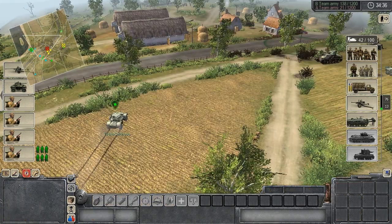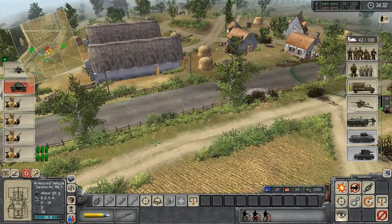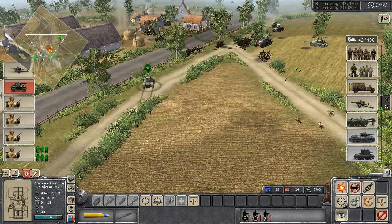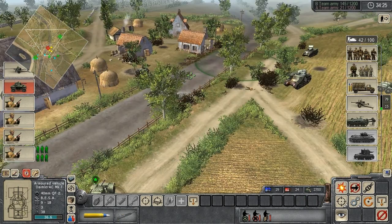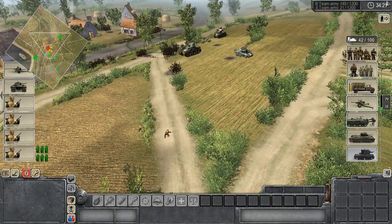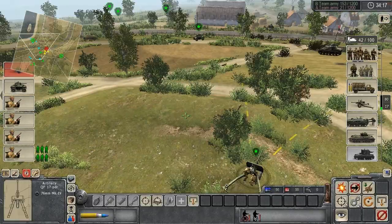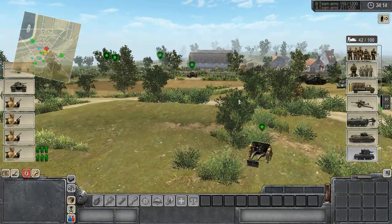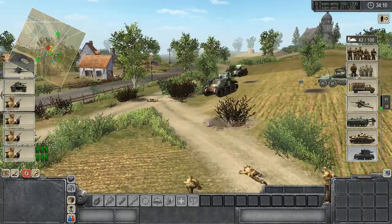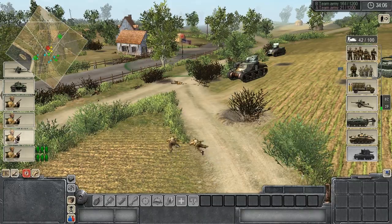Things looking not awful for us. My ally managed to seize the point on the right, or he's in the process of it, and looks like we're going to be able to take back the middle unless something surprising pops up. They have not contested the left at all, so these guys may not be the best players in Men of War history. It's always good to check your sightlines - it turns out my AT gun was behind a hill. You don't want to figure that out in a tense moment when you're trying to shoot an enemy tank. It's better to know that beforehand.